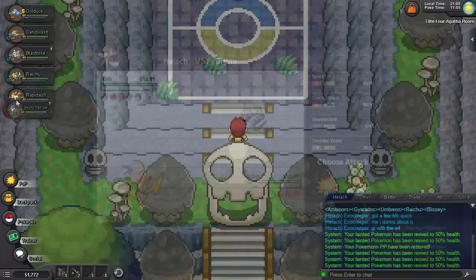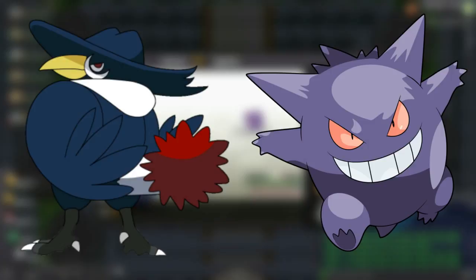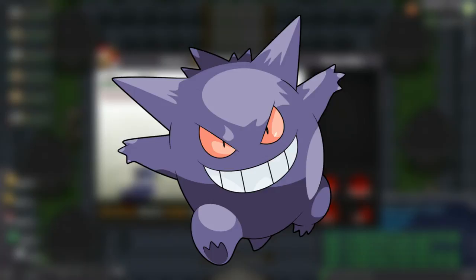Agatha is your next opponent. She loves Ghosts and Poison, and is genuinely a little bit creepy. Still got that Honchkrow kicking around? What about a Gengar? Excellent — have at it then. Also, Psychic is pretty good against her Poison-types too. Unsurprisingly, she starts off with the classic Ghost-Poison-type Gengar. Just slap him with some Dark or Psychic-type moves and he should drop fairly easily.